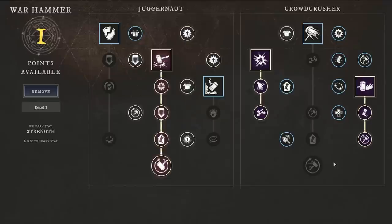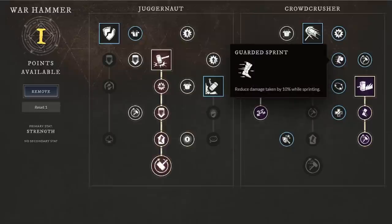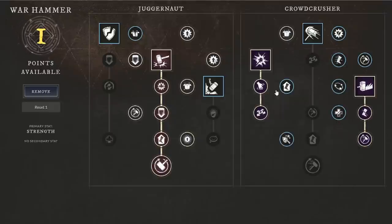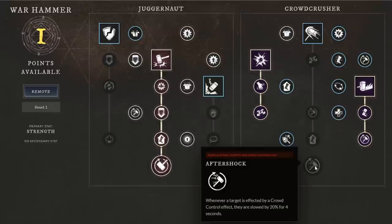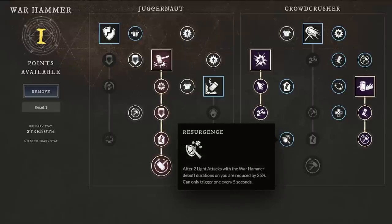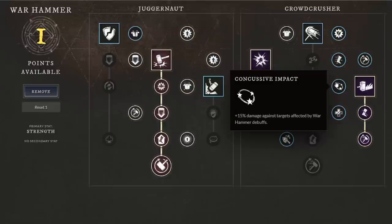On the Crowd Crusher side, there are several passive options. We'll skip the stamina reduction while sprinting since we're focused on damage. There's 15 percent damage against targets affected by warhammer debuffs, which is strong — especially if you have Aftershock, which slows targets by 20 percent for four seconds and counts as a debuff. There's also gain haste increasing movement speed by 10 percent for two seconds after hitting a target with an active debuff. With Concussive Impact, you get a bonus after CCing a target with Shockwave.